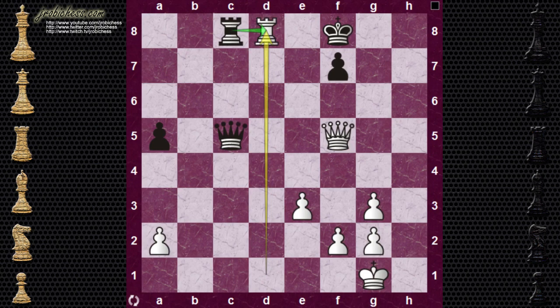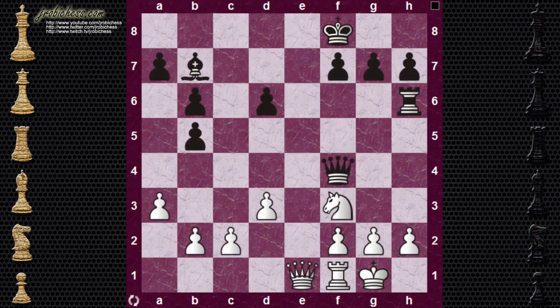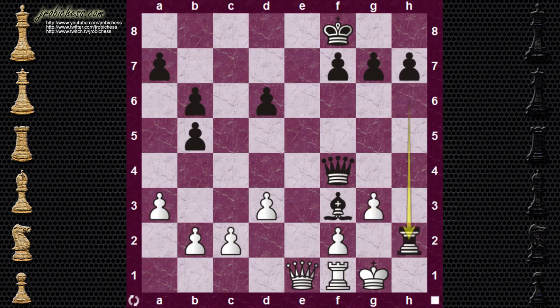Now I'm going to rifle through some positions I've come up with myself regarding removing the defender — going through them quickly, so see if you can catch them. In the first position, bishop takes on F3. Now we've got some big problems: the pawn on H2 is being attacked by the black queen and the black rook. If white pushes the pawn up to prevent checkmate, rook can take. White can't just take the queen — if it takes the queen, it's checkmate with rook to H1. So the only move is to capture the rook, at which point check, and then checkmate. Game over.